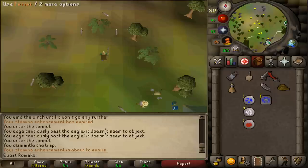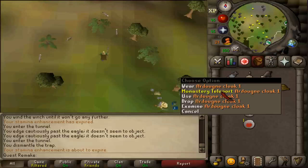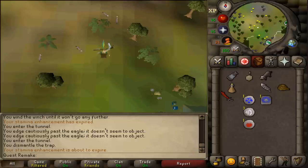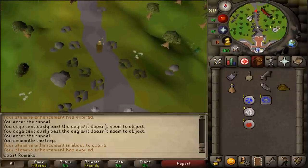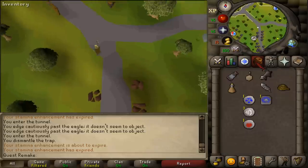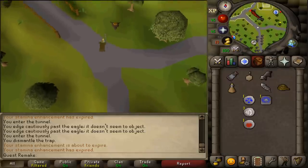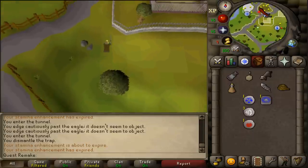Once you have the ferret, teleport to Ardoin and go back to Charlie south of the Ardoin Zoo entrance to complete the quest. Congratulations — you have completed Eagle's Peak! You are awarded 2 quest points, 2500 Hunter experience, the ability to lay box traps, and access to the eagle transport system.